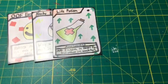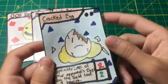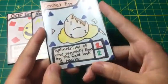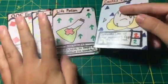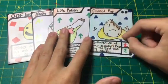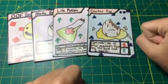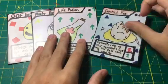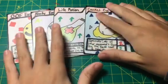Now moving on to the uncommon cards. This is one of my favorite cards in the batch because I like the artwork best — Cracked Egg. Cracked Egg has two attack and two health, and also has the ability Splinter: all of your opponent's eggs on the field lose one health. The ability goes into effect when the card is played, and it only happens once per time the card is alive. That's pretty good because it can do some chip damage to all of your opponent's eggs.